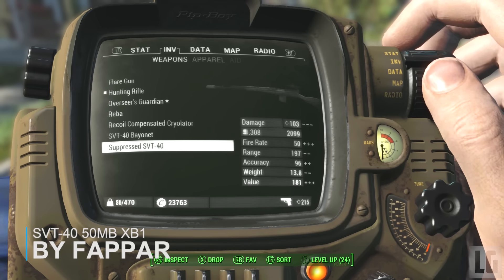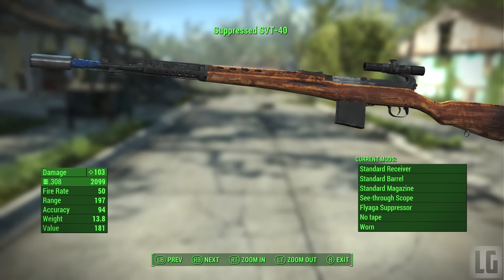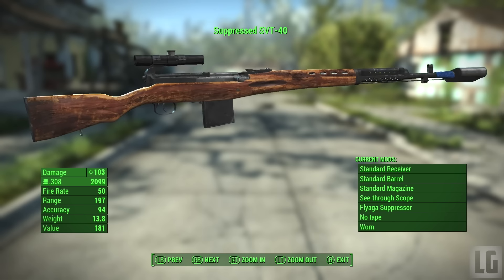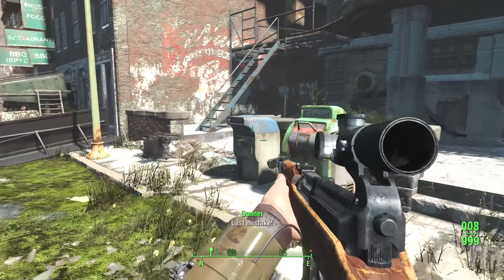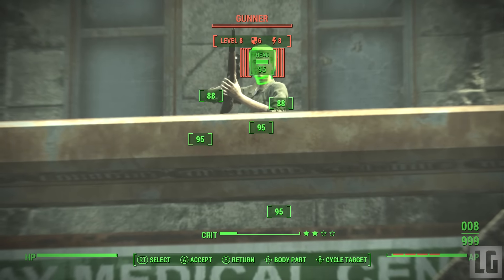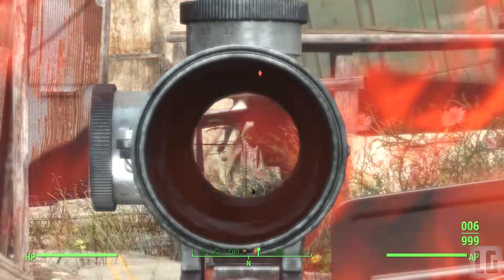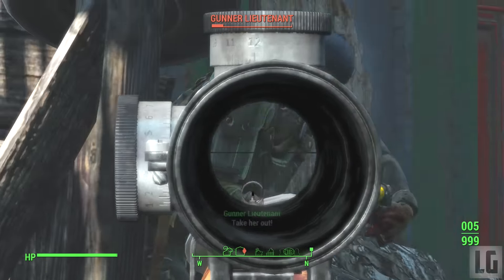Next up we have a really awesome weapon — the SVT-40 semi-automatic battle rifle, a Russian service rifle used a lot in World War 2 to fight the Nazis. The weapon does 103 damage and holds a 10-round detachable magazine, it has a fire rate of 50, a range of 197 and accuracy of 96. It sacrifices the damage and range of something like the Overseer's Guardian or the hunting rifle but has a much higher fire rate, so it kind of balances out. For attachments at the workbench you get a choice of 4 scopes, 10 receivers, 2 magazines, 2 muzzles, a bayonet or suppressor, 4 tapes in 10 different colours, 4 different finishes and 12 different stickers to decorate it.